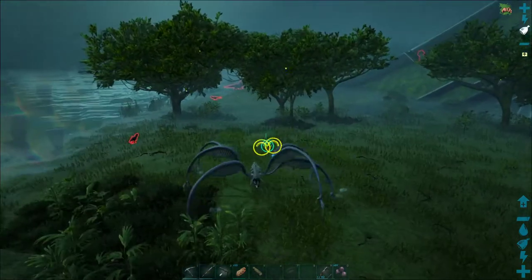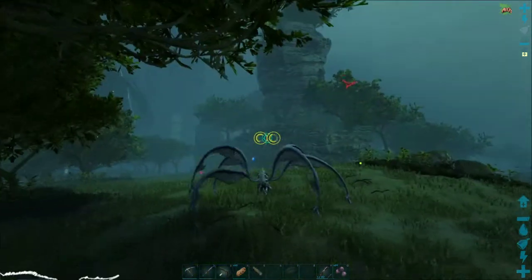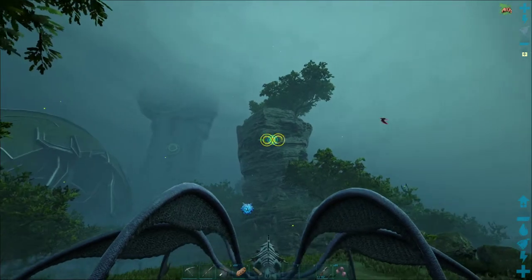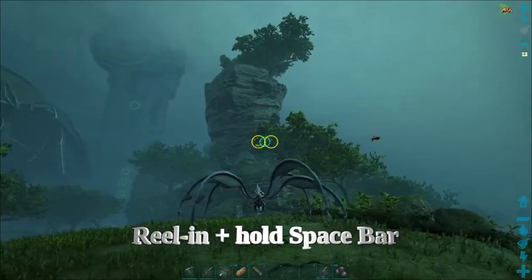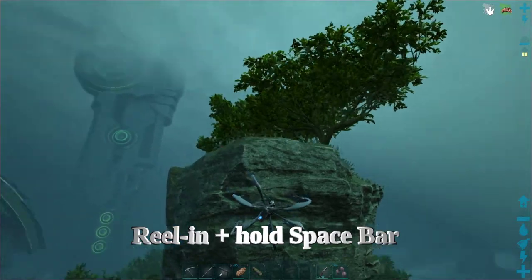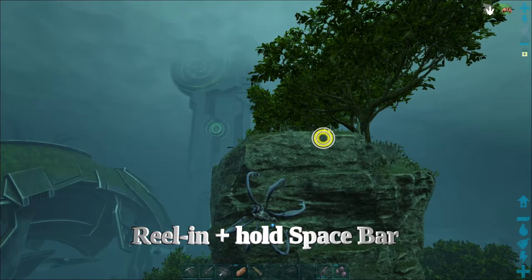Let's get into some zip line action. We're going to grapple ourselves to a rock and cling to it — this is probably the trickiest part of the whole Bloodstalker movement. You can use the left click for a single line or right click for a double line; it doesn't matter at this point. What you're going to do is jump, click, and reel yourself in, then hold the spacebar just before you impact the rock.